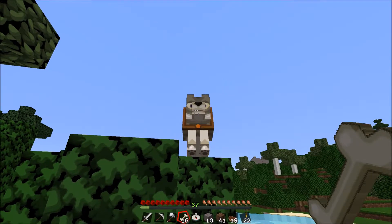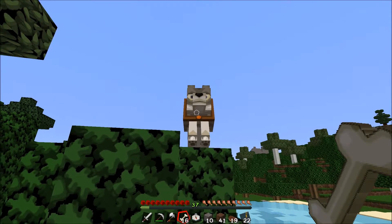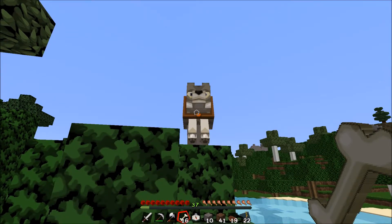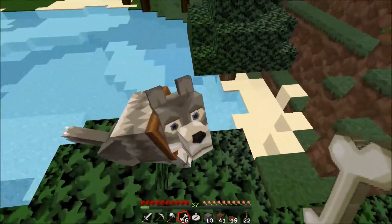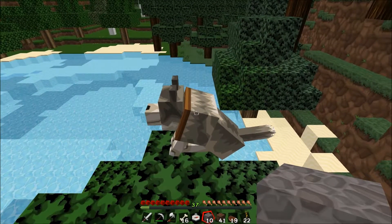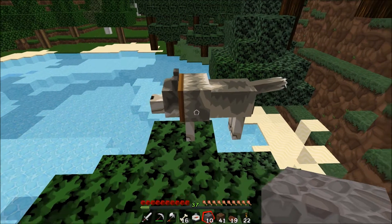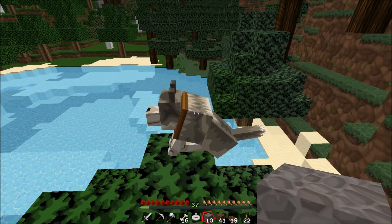You can tame a wolf by simply right clicking on a wolf with a bone. You have a one in three chance of the bone taming the wolf. Once tamed, the wolf will sit down and will change to have a collar. The collar can be dyed by simply applying dye to the collar. You can right click the wolf and the wolf will follow you. If you right click the wolf again, the wolf will sit.